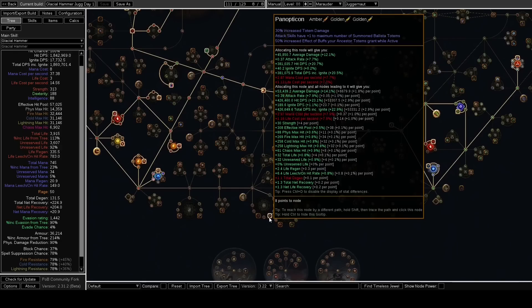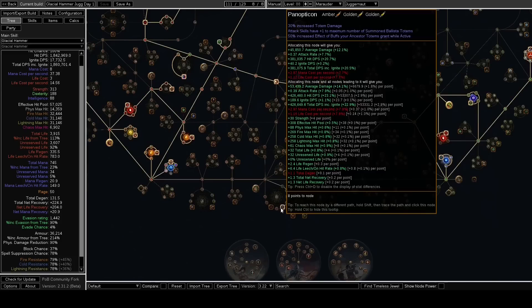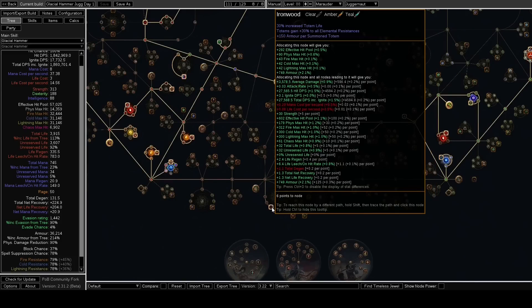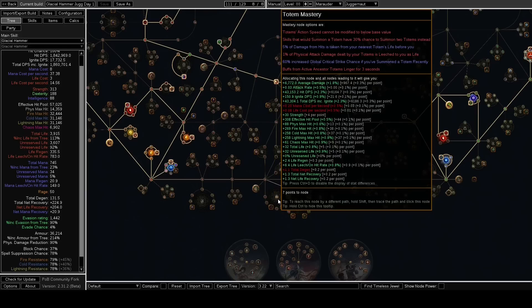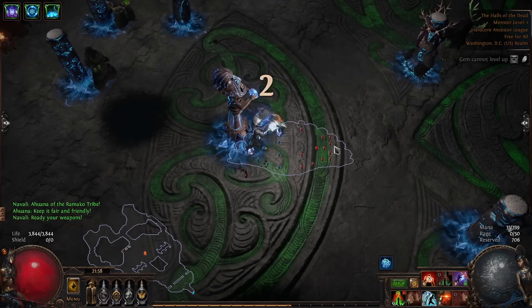And Panopticon — I'm going for Panopticon next. I actually kind of want to take it earlier, I just don't know what to drop. The Buff Linger and Panopticon are really good. Your totems are dying on bosses a lot, and the Buff Linger is just nice. I'm actually kind of low level compared to what I would normally be here, and that's because I've been spending a lot of time with the League mechanic.